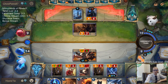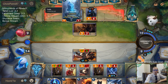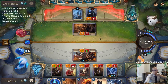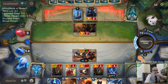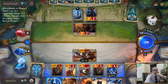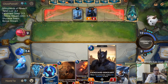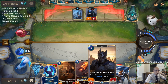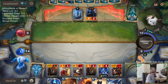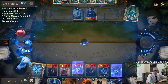The Anivia dealing one damage would be the ninth point for lethal, but this deck has all the Shadow Isles spells - I can't imagine they don't have a Vengeance, Withering Whale, Grass the Undying, Vile Feast, Catalyst of Aeons, or Troll Chant. My plan is Vanguard Sergeant plus Four Demacia attack. They could have a Frostbite or Harsh Winds too. Avalanche - okay, that kills two things.